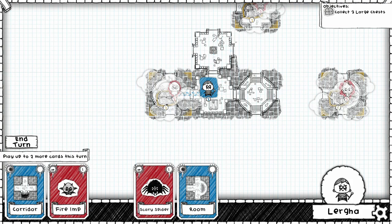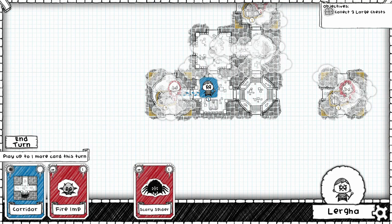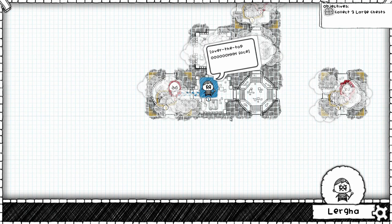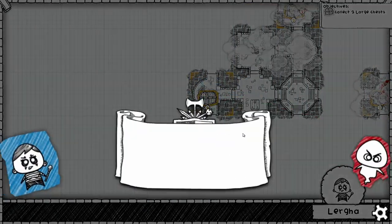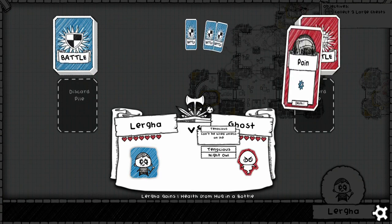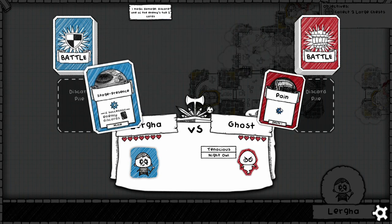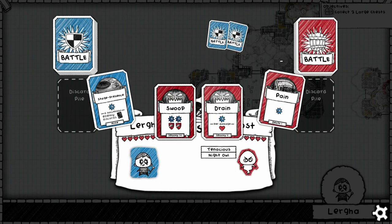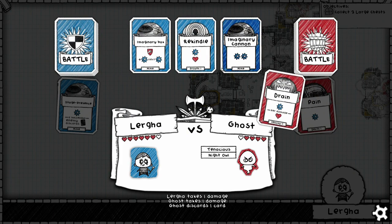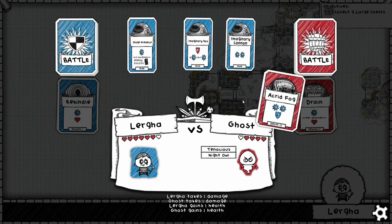Let's go ahead and build up a room out here, drop that this way as well, and then we'll probably just double back to deal with it as we go. This ghost fight might be a little over the top — might be a little tough. The ghost is tenacious, can only be killed if it's on one health, so kind of difficult. I think I'm going to go with Stage Presence here, because Pain is probably one of his weaker cards. Getting rid of Swoop is fantastic — that is a very powerful card.